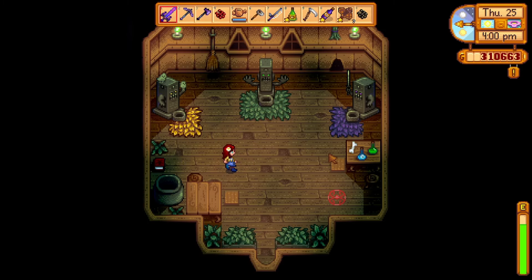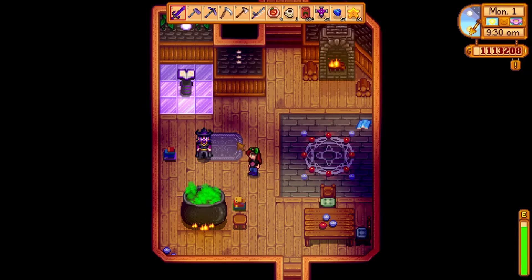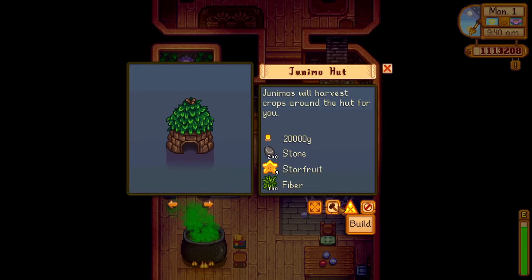Now that the wizard has his ink back, he will allow you to purchase end game buildings at his tower. To build a junimo hut you will need 200 stone, 100 fiber, and 9 star fruit.